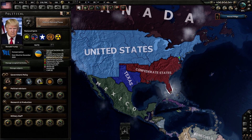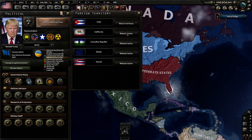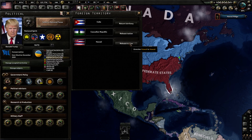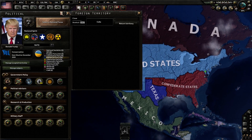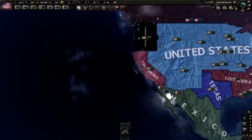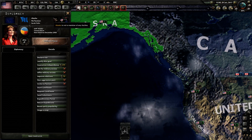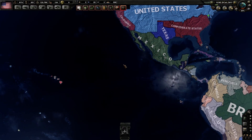A couple other mentions in the United States that you can release: we can return territory to Cuba, release the nation of California, release the nation of Alaska, release the nation of Hawaii, and release the Cascadian Republic. The Cascadian Republic is under one leader, Jerry Brown is in California, Alaska belongs to Sarah Palin — so have fun with that — and Hawaii is basically just controlled by the AI.